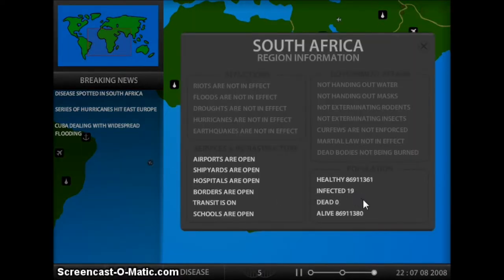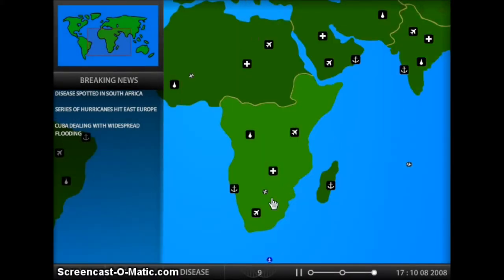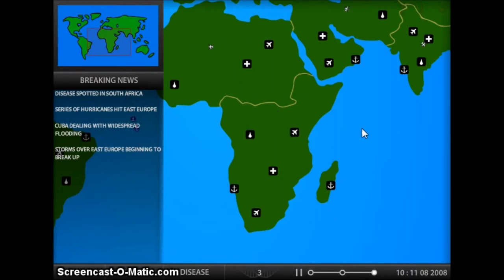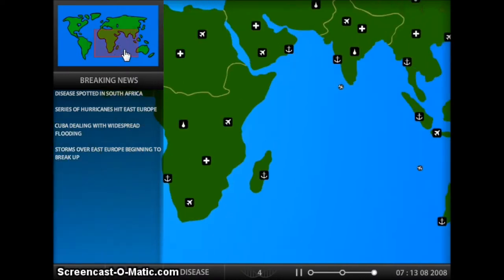Slowly but surely, there's people. Hurricanes and widespread flooding. We're getting some disease points — oh, now we've got nine. Let's close this and get Heat 2. Now we'll start to thrive in those warm places, which I'm hoping means North Africa will be infected so we can spread it to different places.